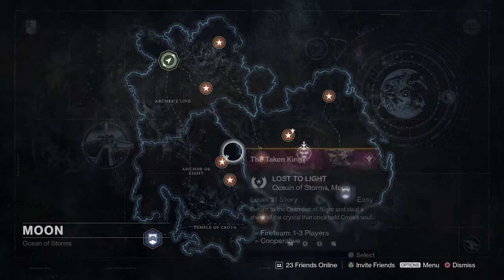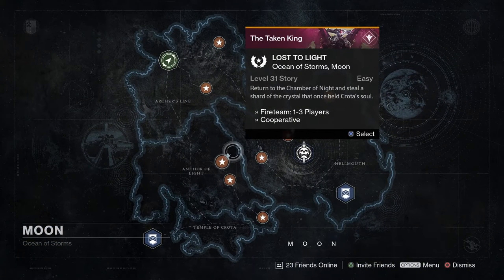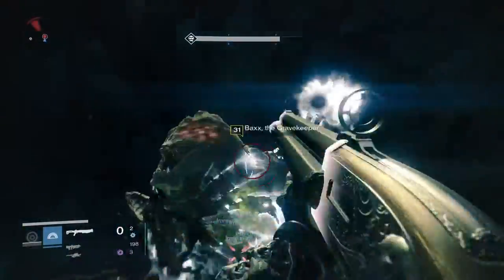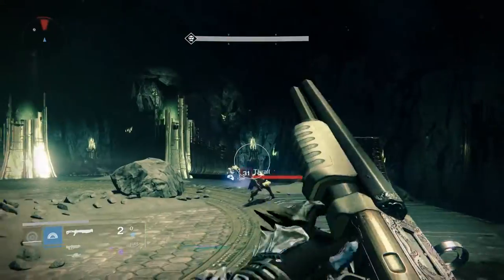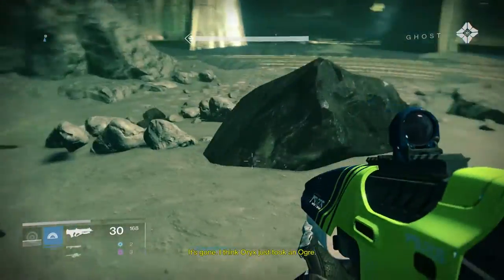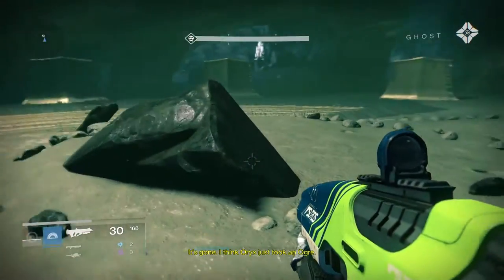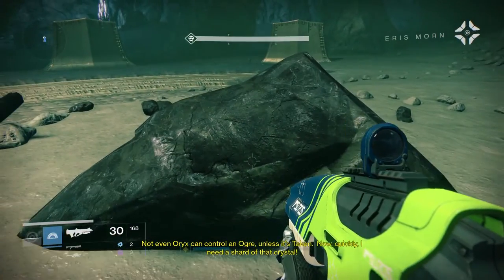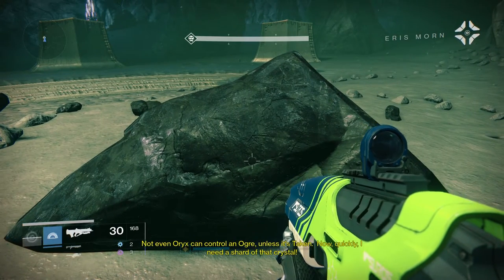First, in order to get the Spindle you will need to do the Lost to Light mission when it's the Daily Heroic mission. It cannot simply be done by selecting the level 41 version of the mission from the menu — it has to specifically be the Daily Heroic. When does Lost to Light appear as the Daily Heroic? No one can say because it's not on a set schedule, so be patient and check Destiny every day to see what the Daily Heroic will be.